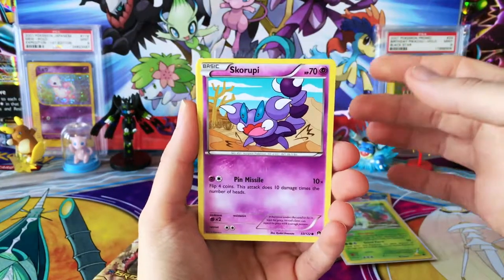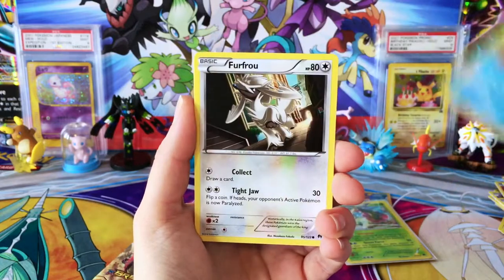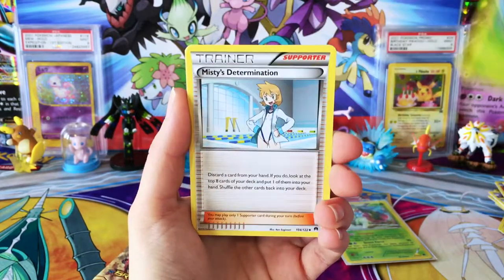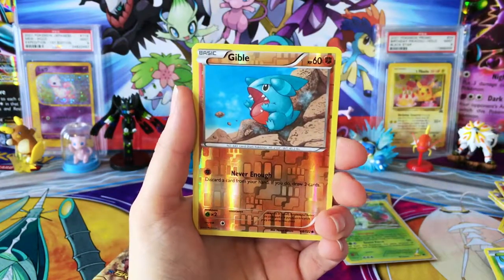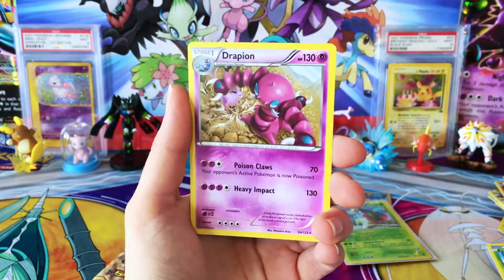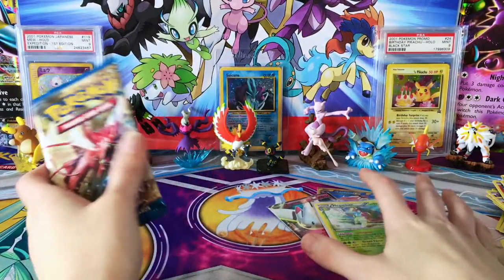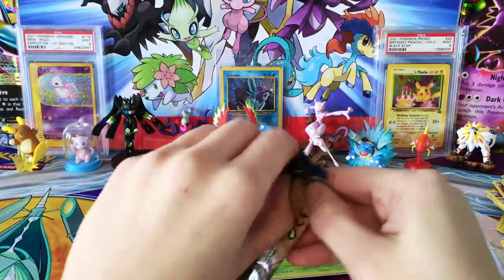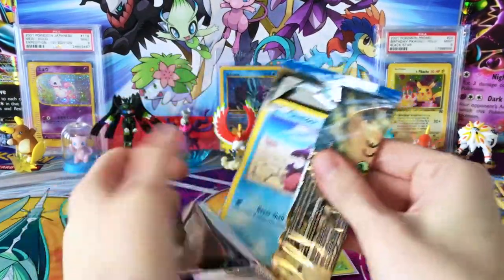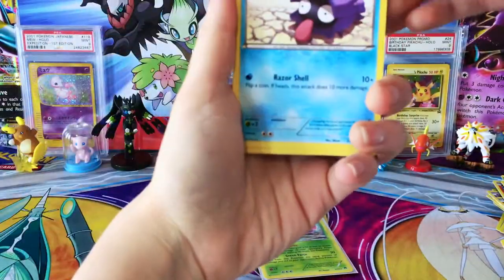Looks like we're not recapping on Reverse Rares today. We have a Skoropey, Rattata, Slowpoke, Furfru, Sea Dot, Misty's Determination, Arcanine, a Luxio, Reverse Gible, and a regular rare Drapion. It comes down to this last pack here, but I don't even care — I'm over the moon about that secret rare.